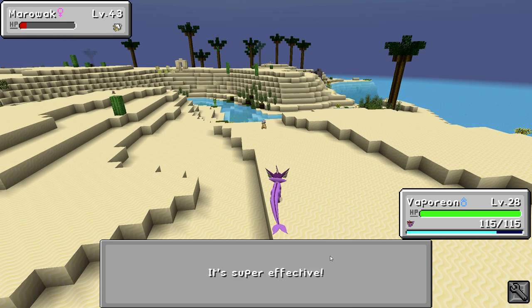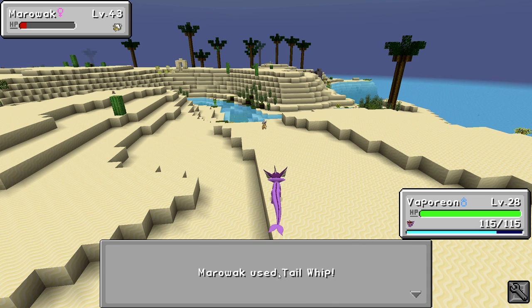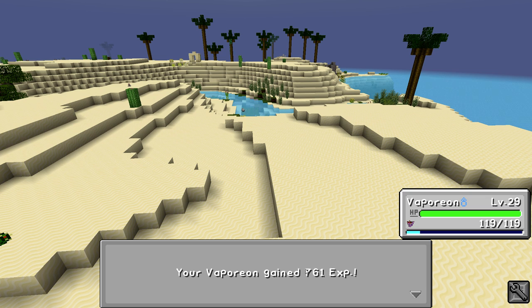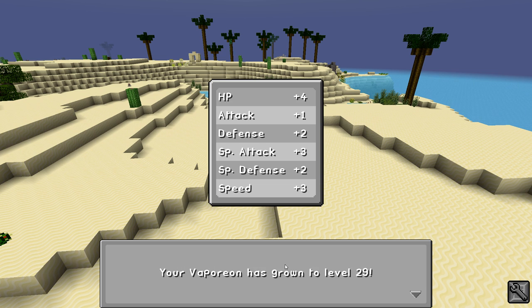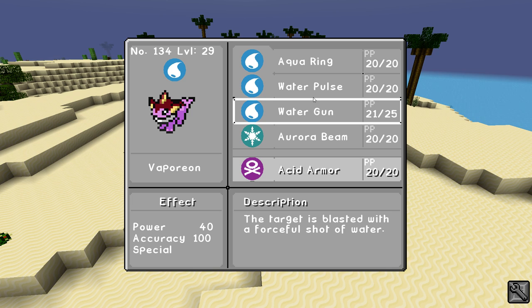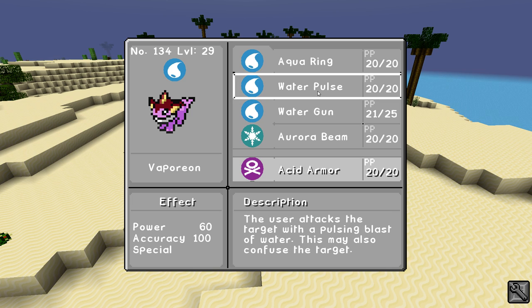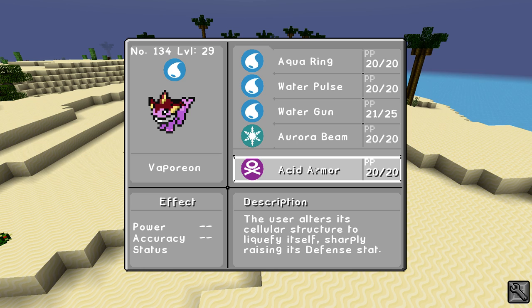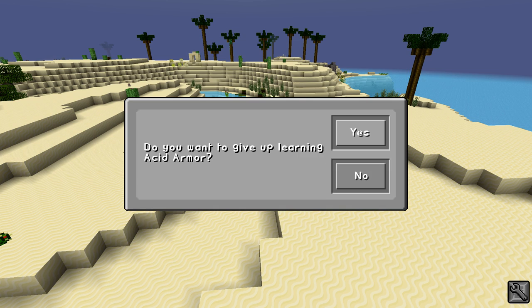Don't hit me, come on, one more, one more. Sweet! Ooh, acid armor - that's kind of cool. Oh, I wish I had a fifth move slot. I really like that, but I think I'm going to skip it.